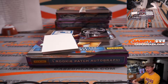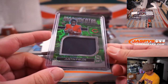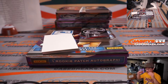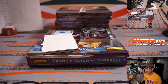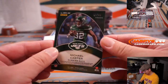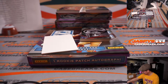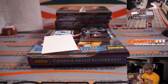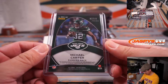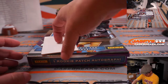I think SportsCard Investor has more details on that app, Chris, but I think they're exploring the world of NFTs related to the group breaking world — pretty exciting stuff. I haven't downloaded it yet actually, but I want to check it out. Radiant Rookie Patch and Autograph — Michael Carter, 7 out of 60. That'll be for the Jets — Chris Maxwell with the Jets.